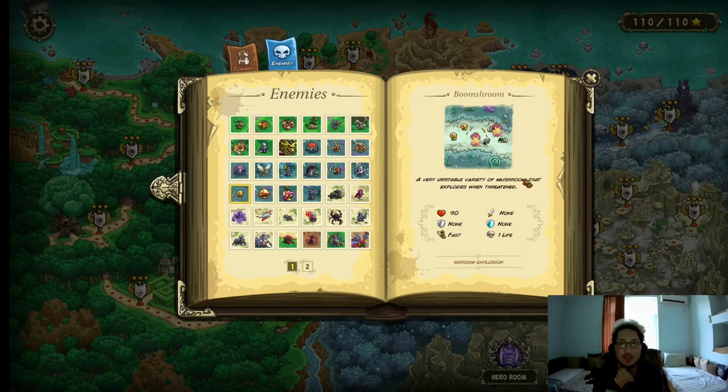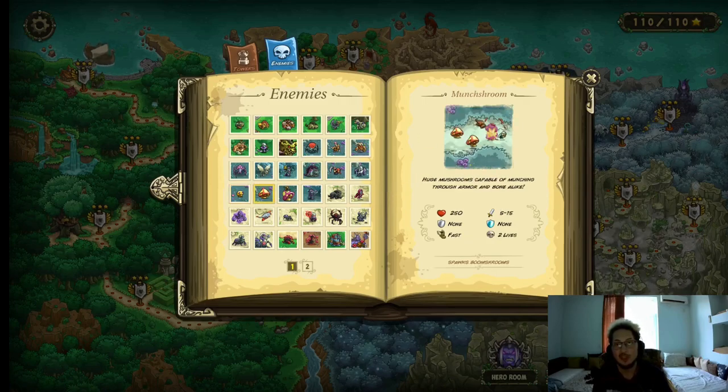Moving on to the Boom Shrooms. 90 HP, no attack damage, no resistances, fast movement speed, and they explode when they come into contact with anything. How do you deal with them? Artillery. Same for the Munch Shrooms — basically bigger mushrooms. 250 HP, 5–15 attack damage, no resistances, and they are fast. They also spawn Boom Shrooms whenever they die, so keep your eyes out for that. Tier 3–4 artillery is more than enough to deal with them.